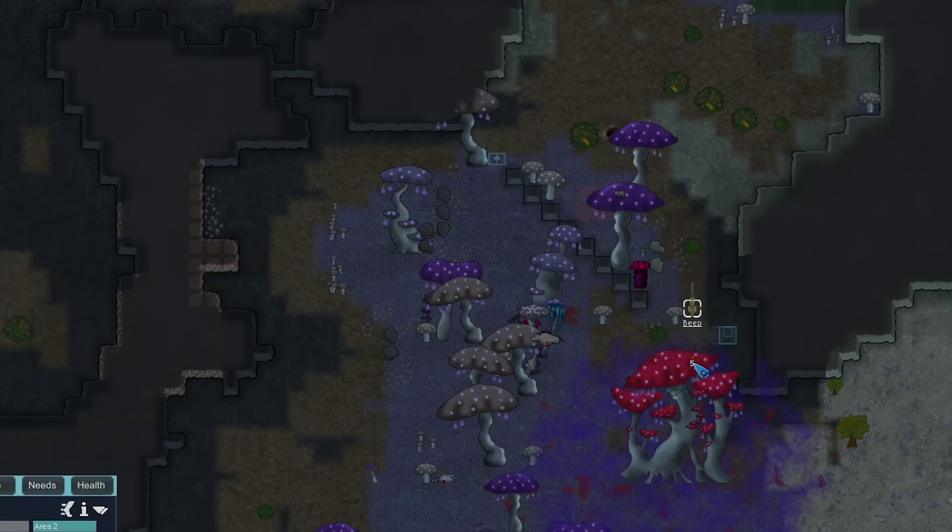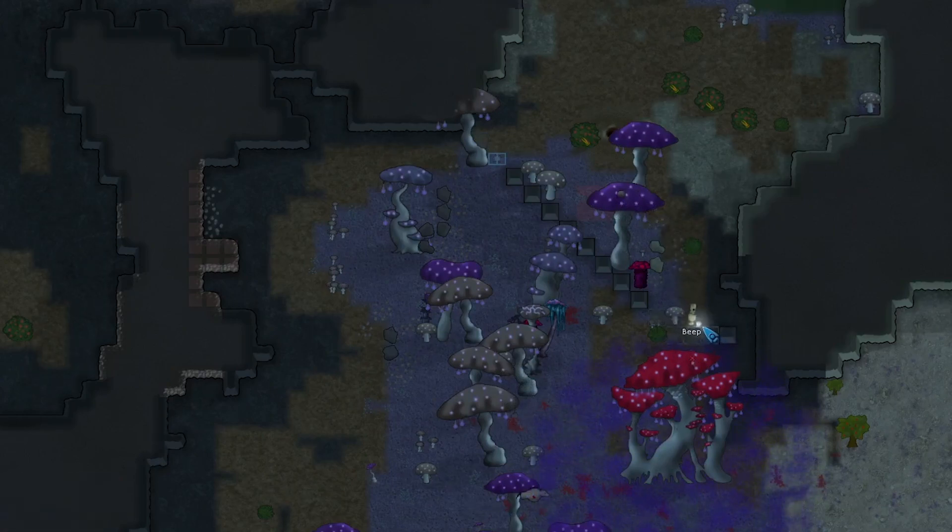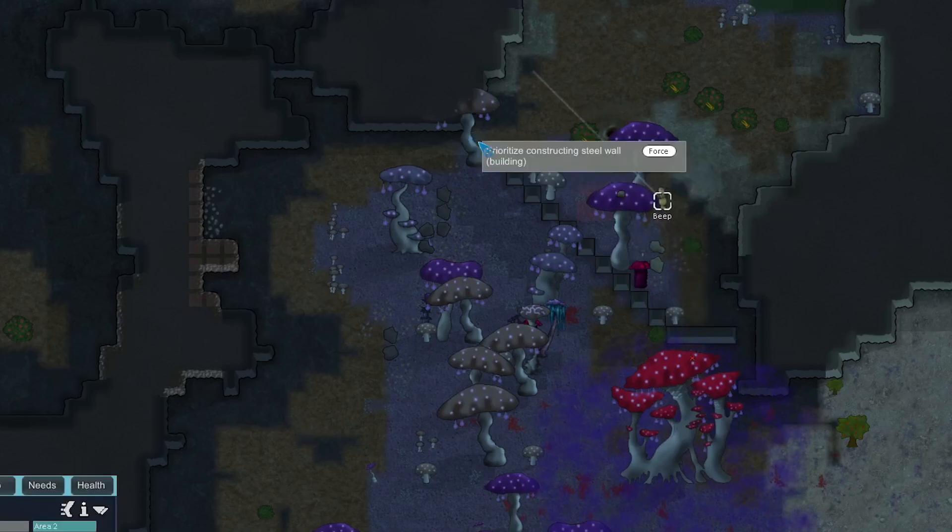Beep just dropped some steel too close to the toxic mushroom. I don't know if we want him to get toxic buildup just to retrieve it — it's just a loss of five steel, which is okay. I only saw him botch one wall; there's a 25% chance to botch a wall and lose some steel, but walls only cost five steel each, so it's not that bad.